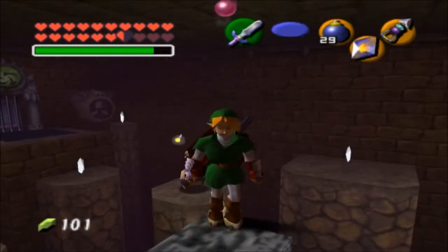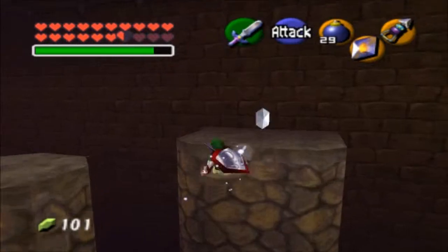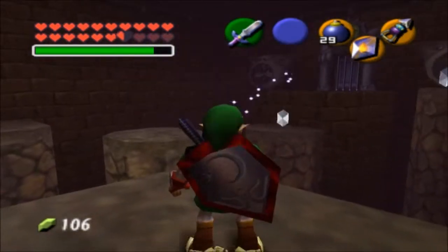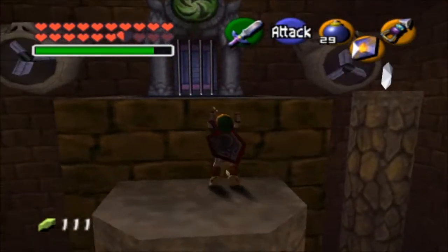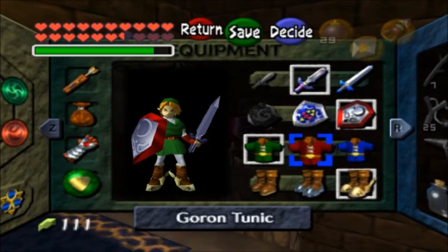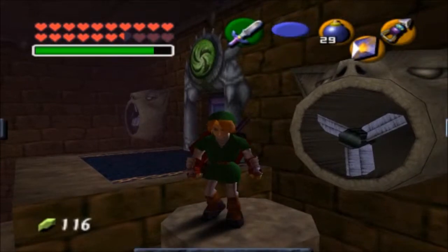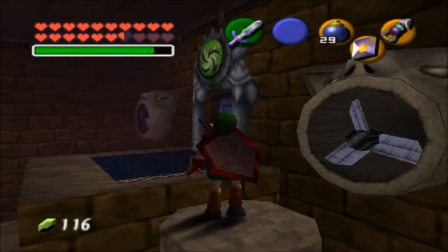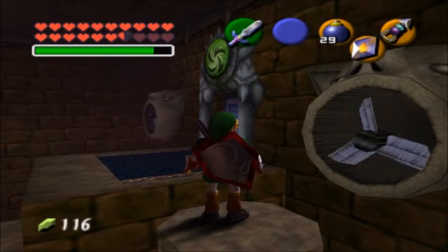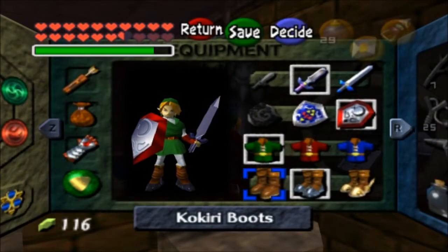Let's see if that bomb can get the Beamos - yeah, it definitely reached. That's another silver rupee, I'm going to have to think about this. I think I know what I'm going to do - as soon as I get over I'm going to put on my iron boots so I can't be pushed by the fan. There we go, the door's open. I'll just stand here because the fan is about to start again, and when it stops I can switch back to my Kokiri boots and jump across.